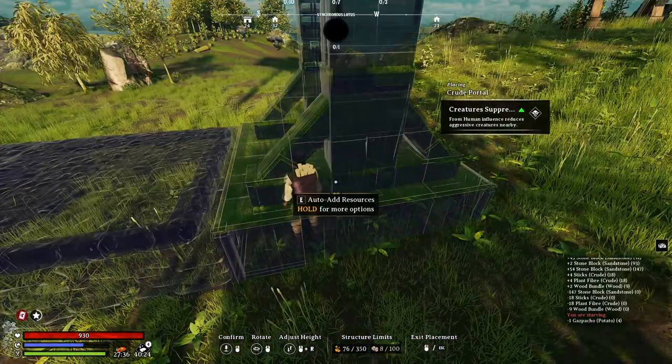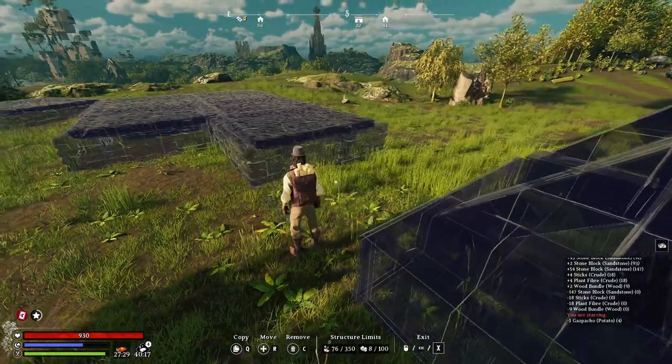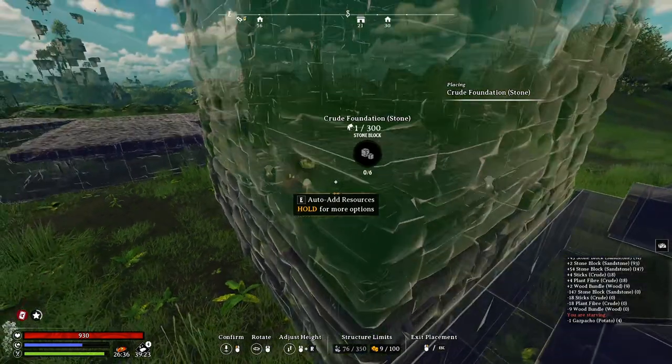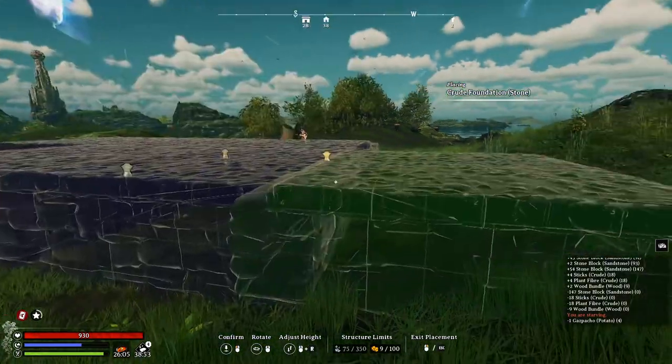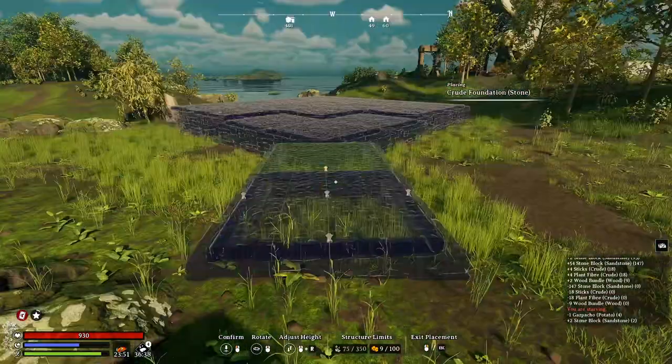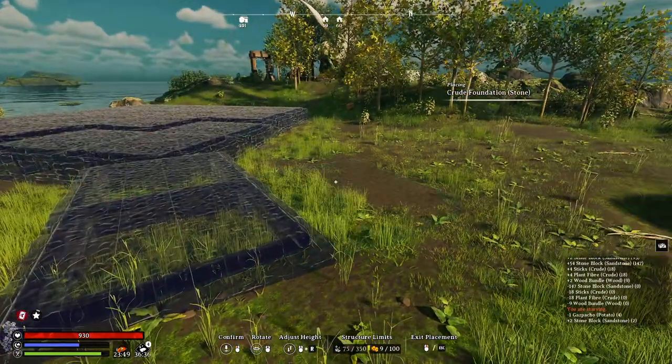Let's put two more out here, then mark the corner with a crude portal. Let's delete these three, then place another foundation at our marked corner. We raise this one up even higher. From this we build an L-shaped plot that's made of three 2x2s. Let's go back to our original reference, then build out a 3x3 plot.